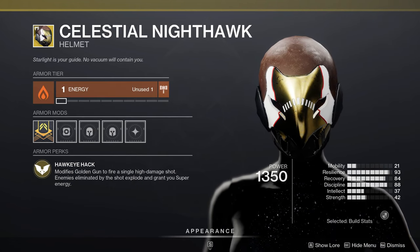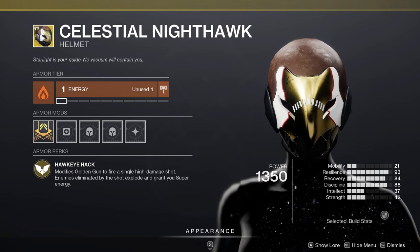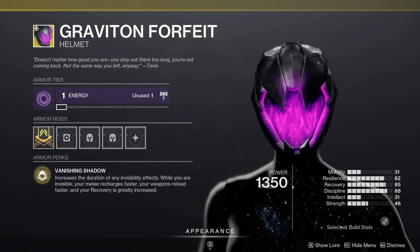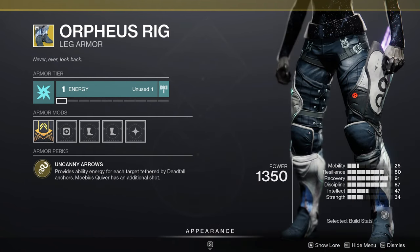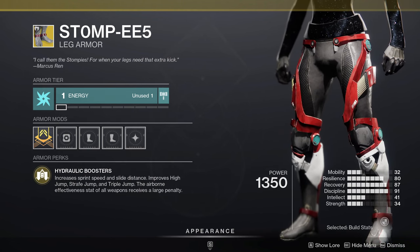For Hunters: Celestial Nighthawk for marksman Golden Gun — safe, consistent, instant ranged damage. Wormhusk Crown to heal yourself out of a sticky situation, Graviton Forfeit to forever hide from danger, Shinobu's Vow to throw constant seeking jolting Skip Grenades, Raiden Flux to clear your way through a dense field of adds, Orpheus Rig for more damage on Mobius Quiver or to quickly regen your Deadfall Tether, and Stompees to jump jump jump through platforming areas.